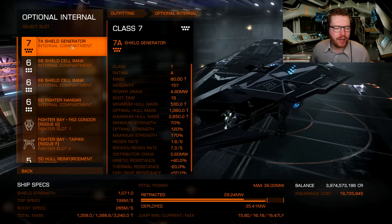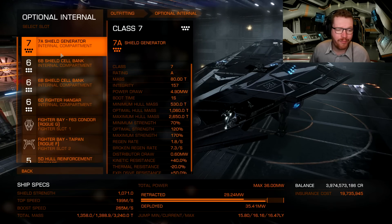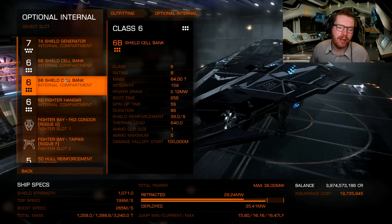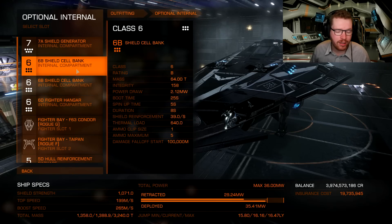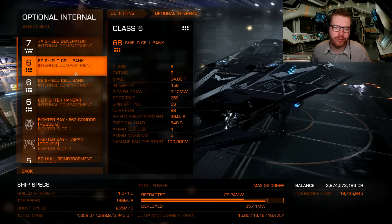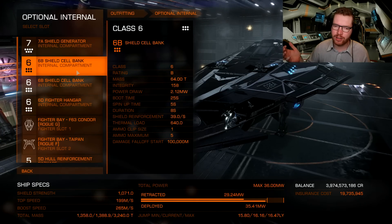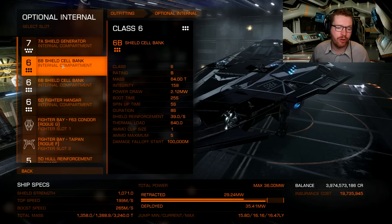In the optional internals, I have a 7A shield generator — I would strongly recommend you get this and not downgrade it. If you downgrade your shield generator I wouldn't recommend going into a hazardous resource extraction site; stick to low or high or normal ones. I wouldn't go into hazardous without the 7A. We have two 6B shield cell banks — note the B-rating, because B-rated SCBs have an extra charge, making them more effective. When firing your shield cell banks, that's why we have the heatsinks: you can fire two SCBs while firing one heatsink. Fire one SCB, fire the heatsink, wait for heat to drop, then fire the second — this will almost completely fill up your shields as an emergency recovery.